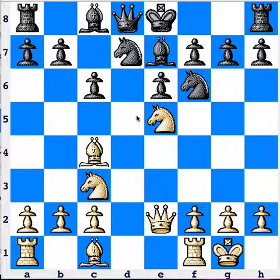In the diagram position, White has sacrificed a pawn but enjoys a lead in development and a safe king. Black's king, though, is still in the center, and White punishes it before it can get castled.